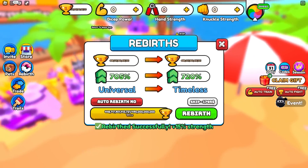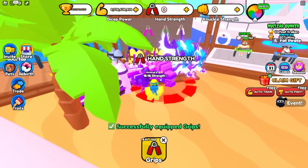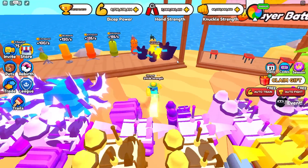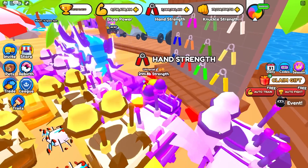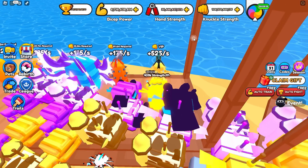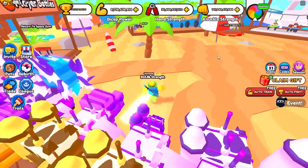In the third area — the beach area — let's rebirth once again and check it out. For bicep, we equip it, click it once and gain 6.7 billion. For hand strength, we click it once and gain 7 billion. The punching bag is also pretty good here. So in the beach area, I recommend doing knuckles again. You can do hand strength if you want — they're kind of the same — but make sure you don't do biceps because it's actually the worst in this area. Hand strength gives about 7 billion per click, and the punching bag is also about 7 billion per second, so I would say they're about even. I would personally do the punching bag, but you can decide if you want to do hand strength or knuckles.